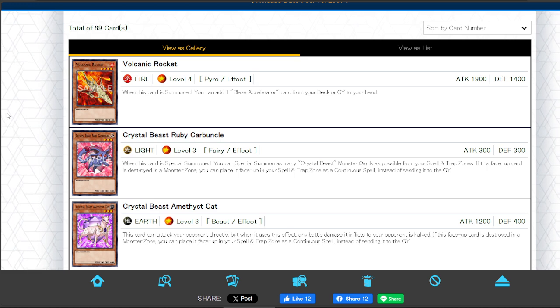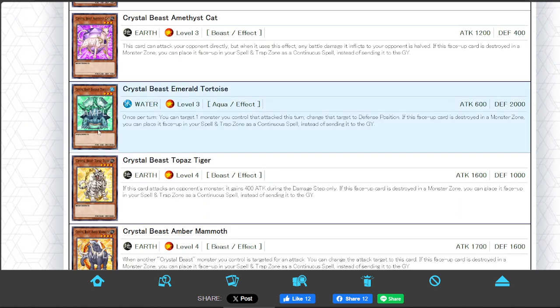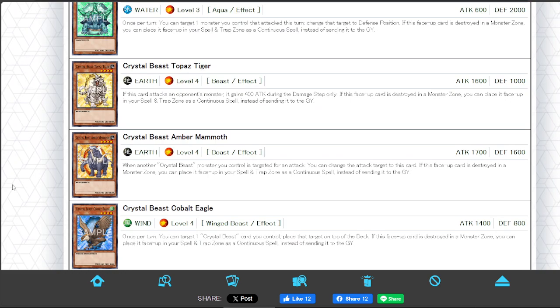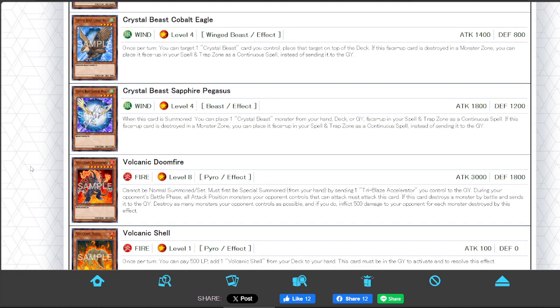We have the start of two new archetypes: Volcanics and Crystal Beast. While Volcanic Rocket is a very good card, Crystal Beast only has a few good monsters. Ruby Carbuncle — if it's Special Summoned, it Special Summons a whole bunch of Crystal Beast monsters from your Spell and Trap Zones. And they all, if they're destroyed in the Monster Zone, can be placed face-up in the Spell and Trap Zone as continuous spells. If only Ruby Carbuncle didn't miss timing somehow. Topaz Tiger is decent. Emerald Tortoise saw some play in Tier Limit back in 2007. Amber Mammoth was something in the anime. And then the best monster they still have to this day is Sapphire Pegasus — when this card is summoned, place a Crystal Beast monster from your hand, deck, or graveyard in your Spell and Trap Zone as a continuous spell. Still their best monster by far. Maybe Zenith too.